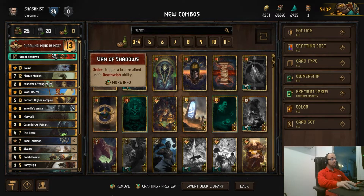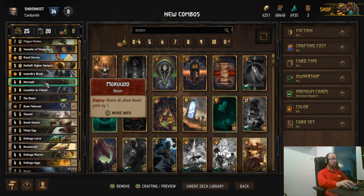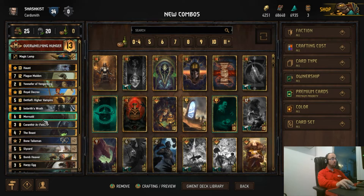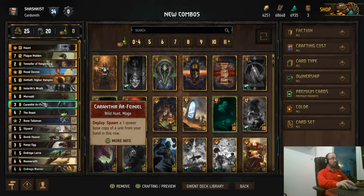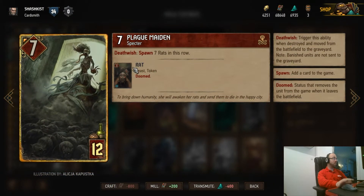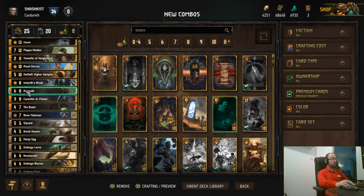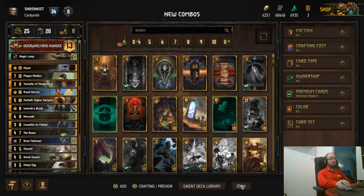I think trigger a bronze allied unit — actually this one is not correct, we need to change it a bit. I would use Lamp to have more units, more power to boost all allied beast units. It is interesting — you probably didn't see this card before. What is interesting is that Plague Maiden Red is a beast, and once you put it you get very high tempo, for example seven rats, and it gives you already a certain tempo which is pretty nice for a card that is just eight provision cost.